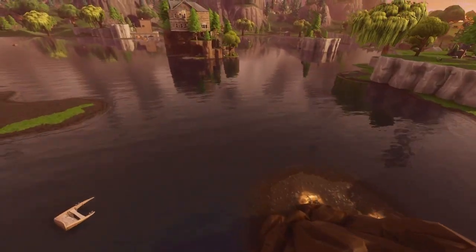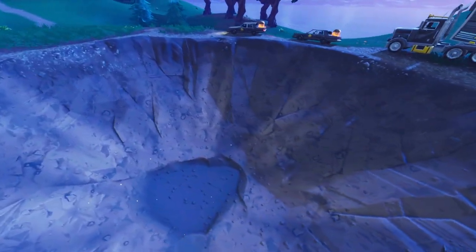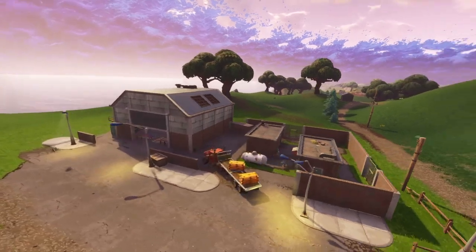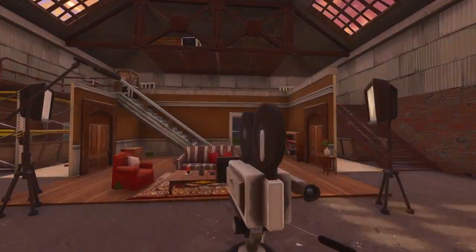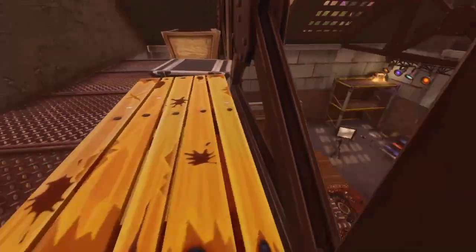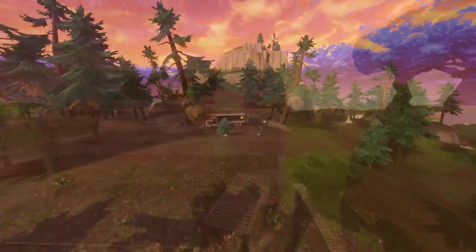There are mini crates everywhere and again free chests at this mini crate location, which is up at the north top of the map next to Junk Junction. They've also added a whole factory to Junk Junction — another filming set — and this one has two chests: one up on top of the storage section and another chest hidden in the loft. You've also got a third chest in that little building next to the factory.